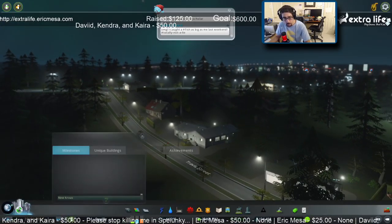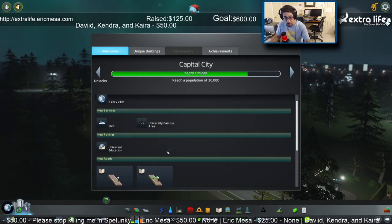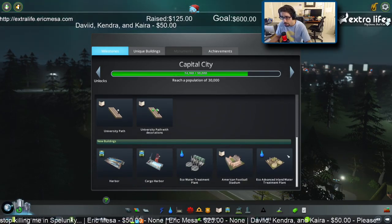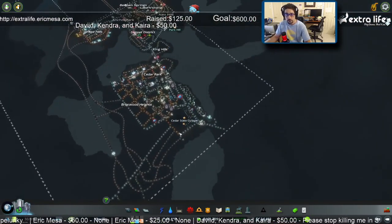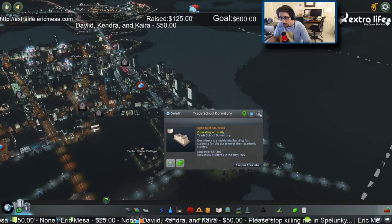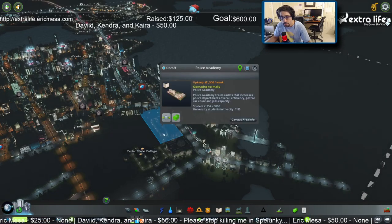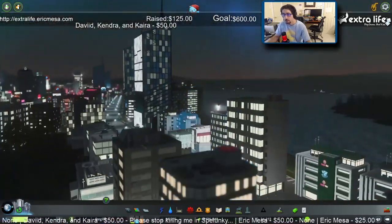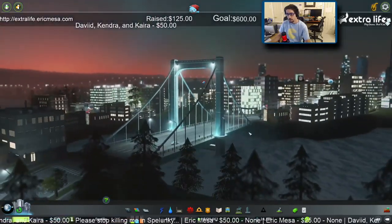We're at 24 thousand — when we get to 30 we get a new area, we get a ship, get a university path, harbors, very cool. Let's see what we got going on here in the college. Cool, cool, cool, ooh — I like this.